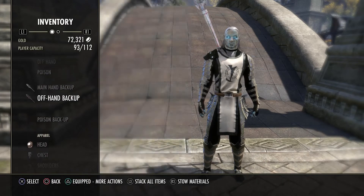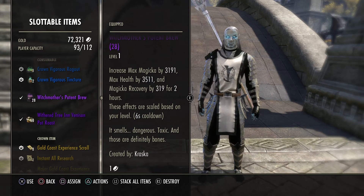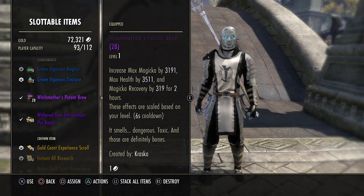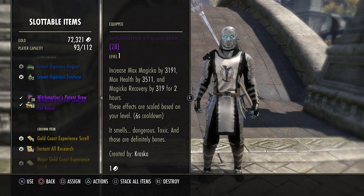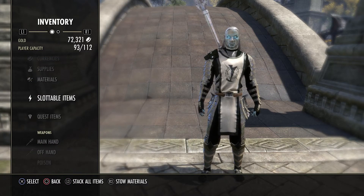We are using Witch Mother's Potent Brew for food — it's going to give us Max Magicka, Max Health, and Magicka Recovery. You can use Tri-Food, but your recovery will be a little bit too low and you'll probably struggle for resources doing it that way.